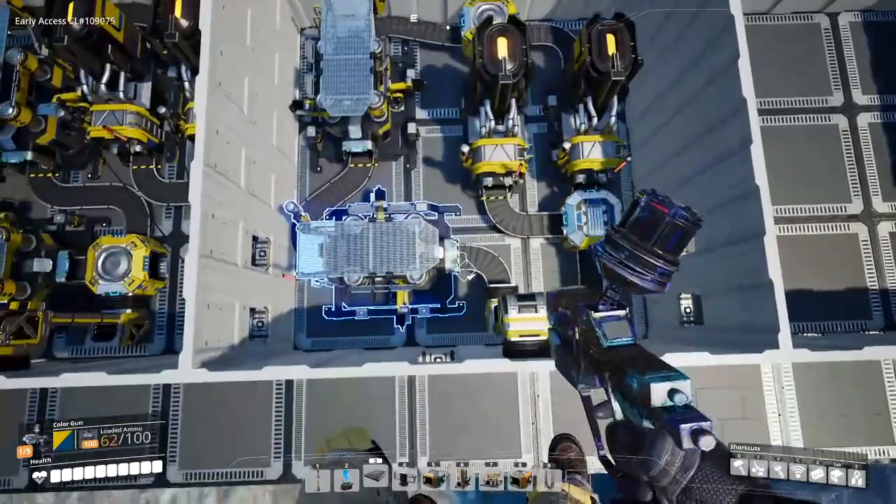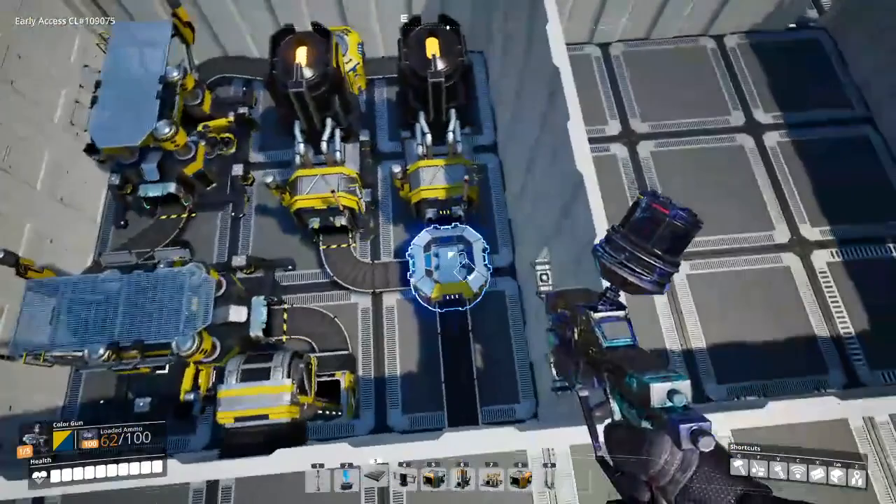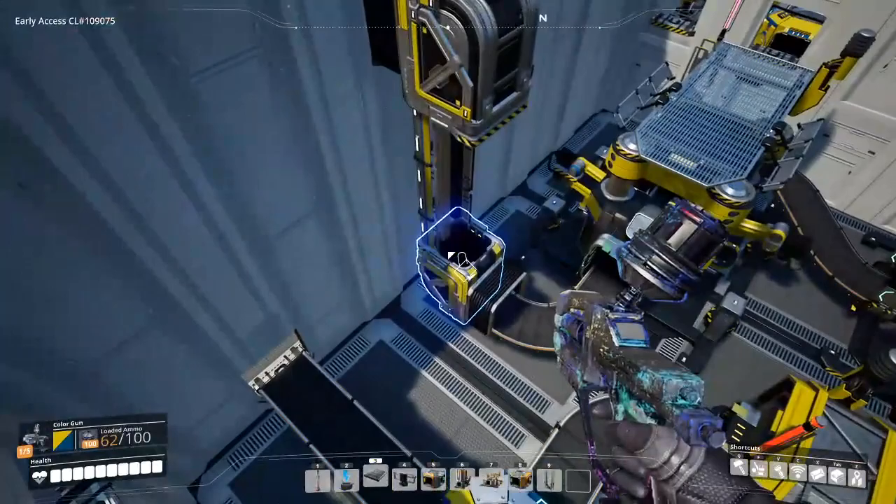What we're actually going to be doing is using two smelters, but you can use one if you want — it's not necessary but it's good to have a backup. Then two constructors, one splitter, one merger, and one elevator if you want, or you can come out straight out of the wall just like we've been doing on all the other tutorials.